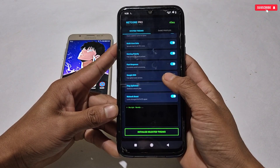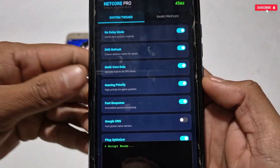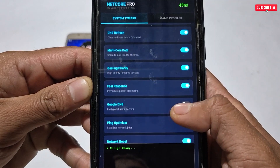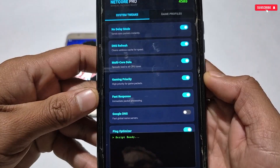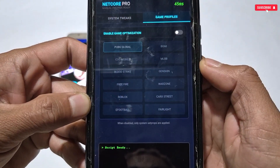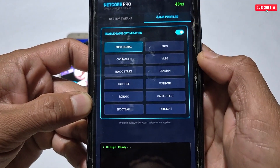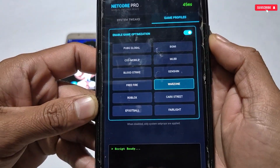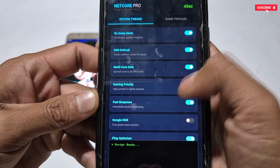This is the interface of Netcore Pro, where you get several tweaks to improve your network speed: No Delay Mode, DNS Refresh, Multi-Core Data, Gaming Priority, Fast Response, Google DNS, Ping Stabilizer, and Network Booster. There is also a Games tab — if you want to apply tweaks specifically for games, you can select your games there. Only some specific games are listed, but if you only want network tweaks, you can keep that section turned off.